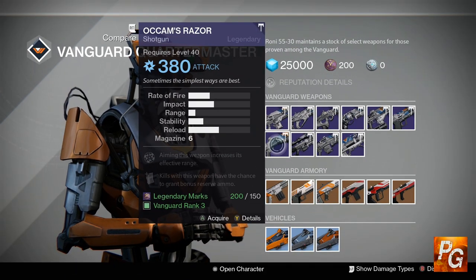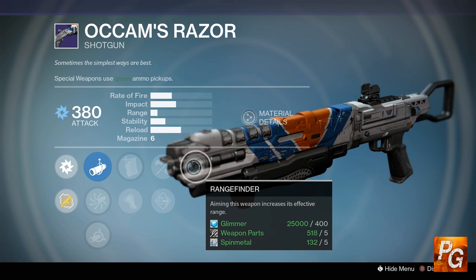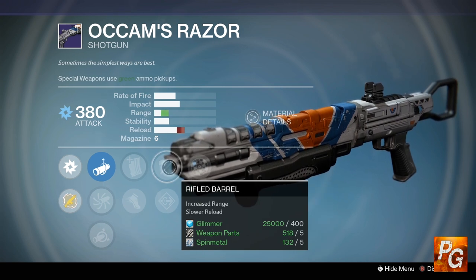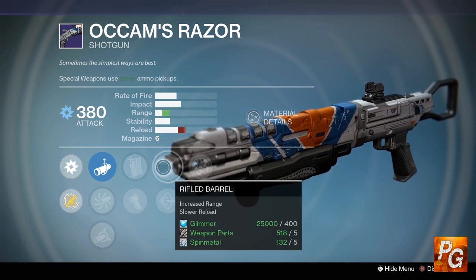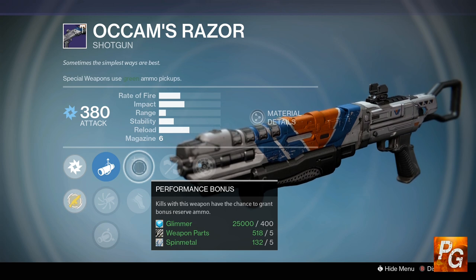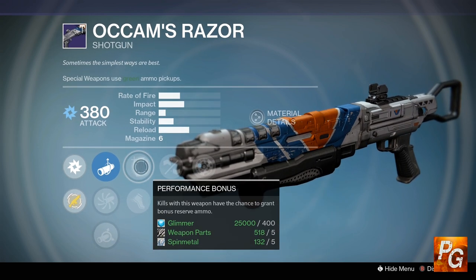This week's Occam's Razor is going to be a pretty good crucible shotgun. First up, this thing comes with Range Finder, which is never a bad perk to have on a shotgun. In addition to that, we also have Rifled Barrel, which gives you even more range with the sacrifice of slower reload. We also have Performance Bonus — kills with this weapon have a chance to grant bonus reserve ammo.